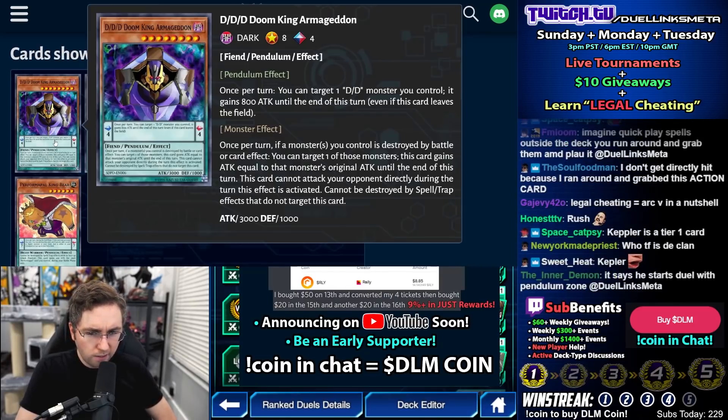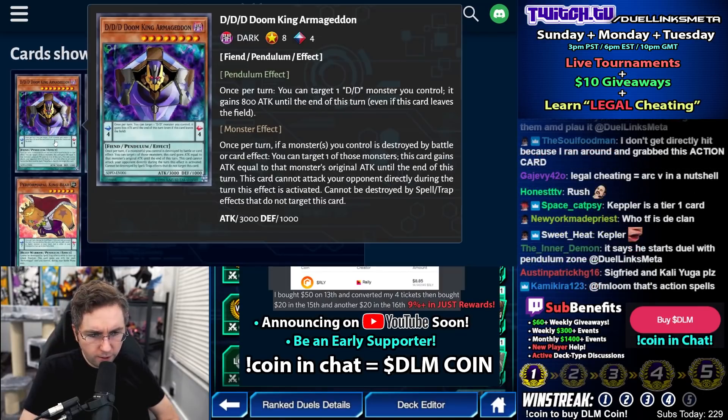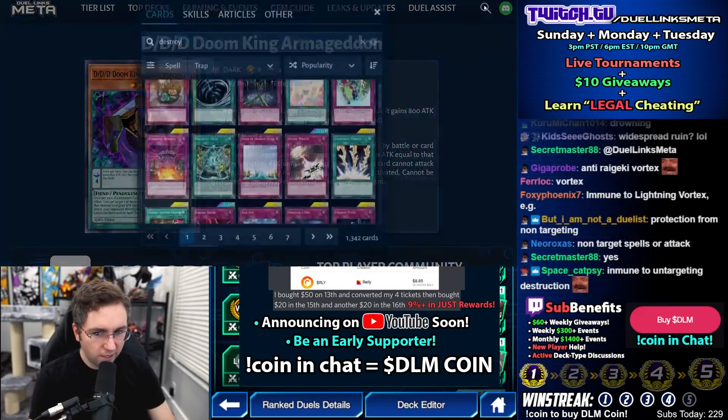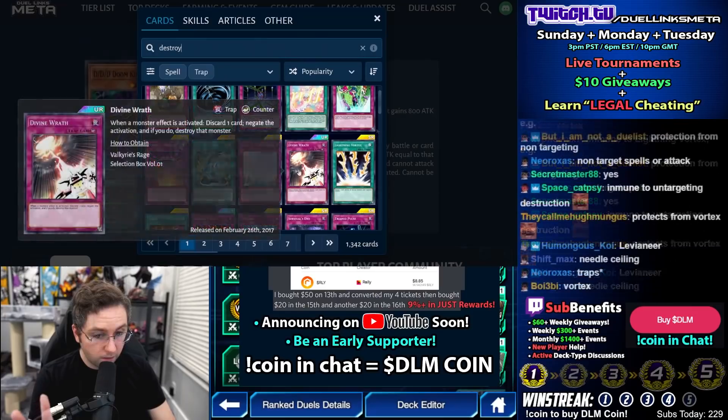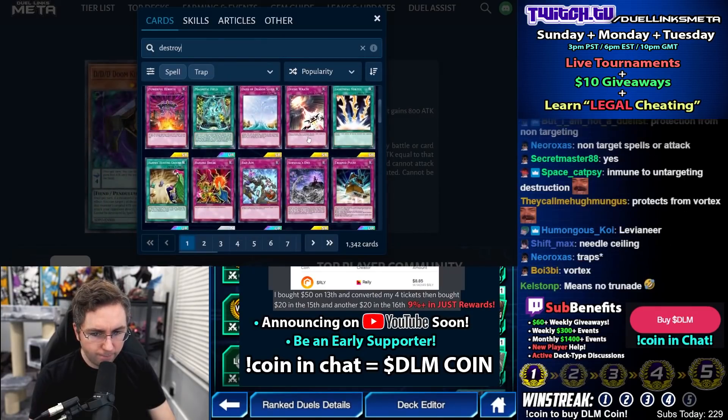It is a scale four. Once per turn, if a monster you control is destroyed, you could target one of those monsters — this card gains attack equal to that monster's original attack. This card cannot attack your opponent directly during the turn this effect is activated. Cannot be destroyed by spell and trap cards that do not target this card. Just Lightning Vortex. Divine Wrath.